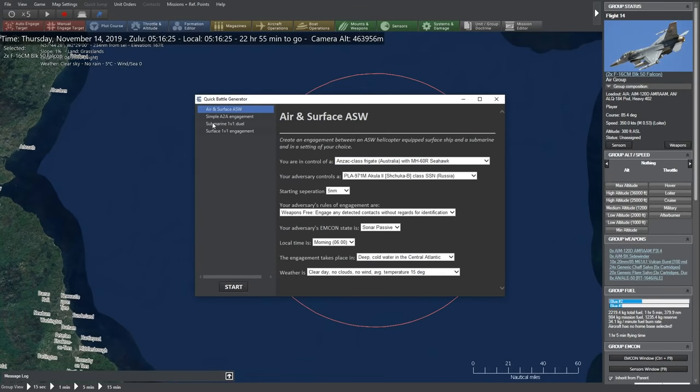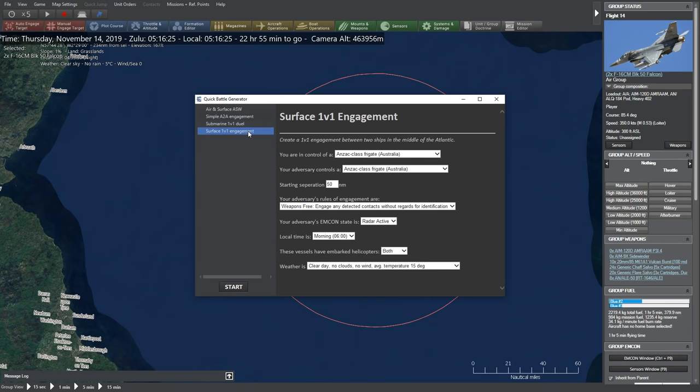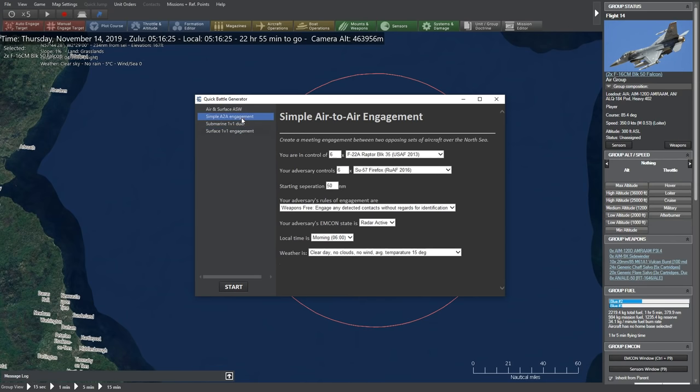Jumping in here — there is a new quick battle feature. It's pretty basic. It allows you to either set up an air-to-surface anti-submarine warfare engagement, a simple air-to-air engagement, a submarine 1v1 duel, or a surface 1v1 engagement. We're going to jump in and do the simple air-to-air engagement, because that's simple.